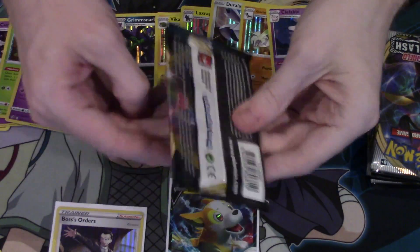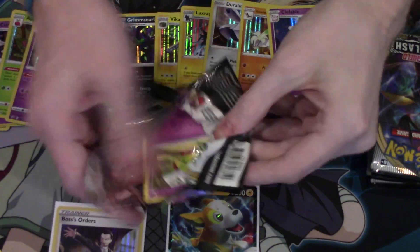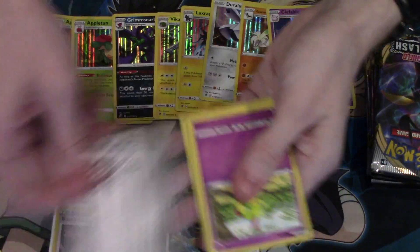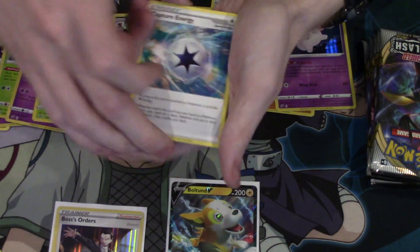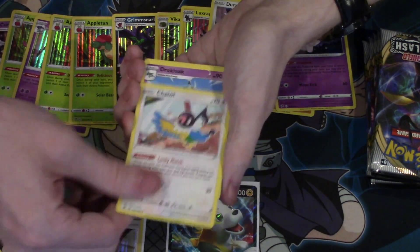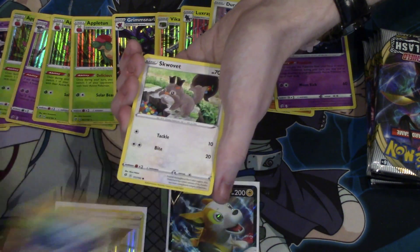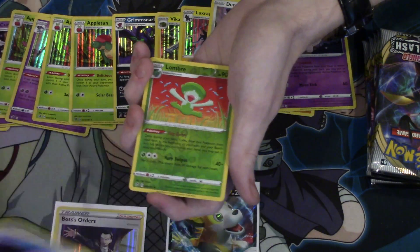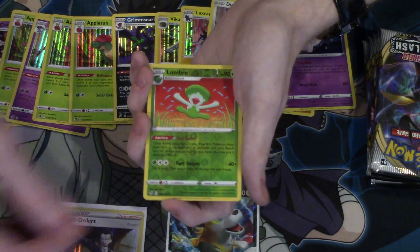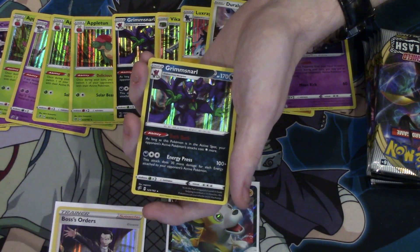More Toxtricity. More Heavy Metal. Capture Energy, Chatot, Dracloak, Nottu, Barboach, Squovit, Applin, Timpole, Reverse Foil Lombre, an Alcremie, and a Foil Grim Snarl.